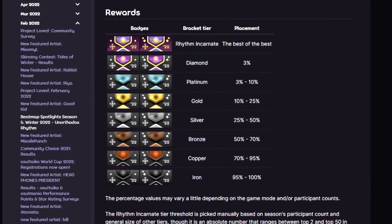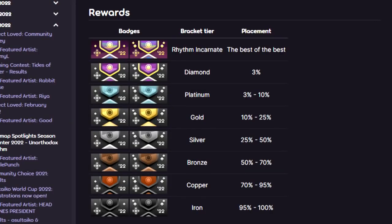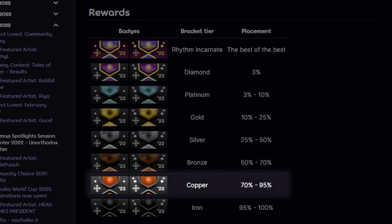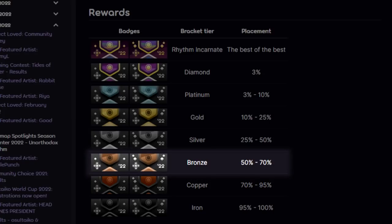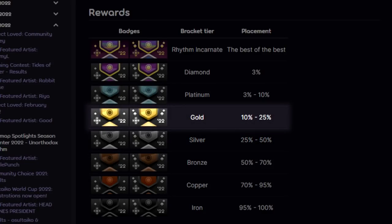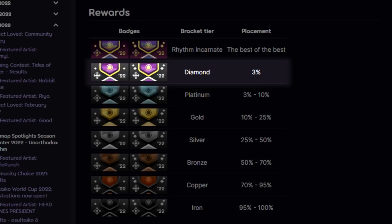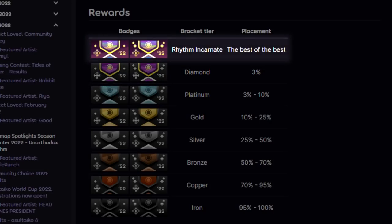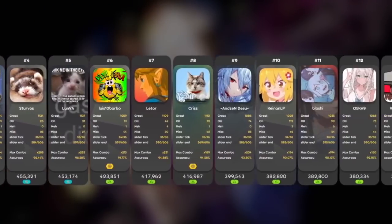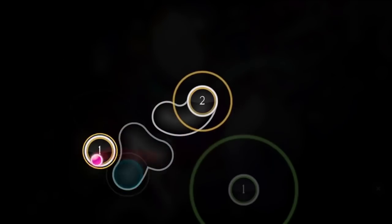You'll be placed in different divisions, or tiers, based on how your score compares to everyone else's. Just for playing, you can place in the Iron tier. Copper is the top 95–70% of players, Bronze is the top 70–50%, Silver is the top 50–25%, Gold is the top 25–10%, Platinum is the top 10–3%, and Diamond is the top 3%. With margins like these, it's safe to say that every point matters, and the difference between one tier and another could come down to your accuracy on the maps.